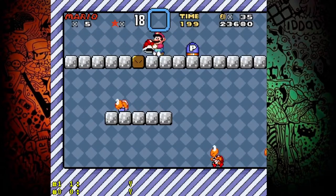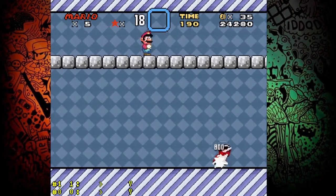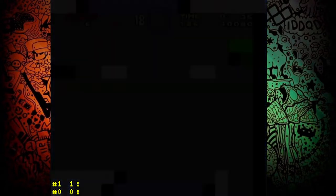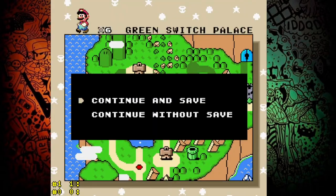But you will find situations where you didn't reach the next castle or a ghost house yet. What to do in these cases? You can go back to the previous castles or ghost houses and beat them again. Choose one that's easier for you. Beat it and when a box asking you to save the game appears, choose the option continue and save.